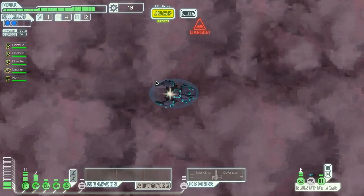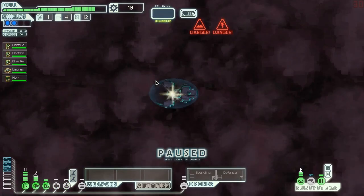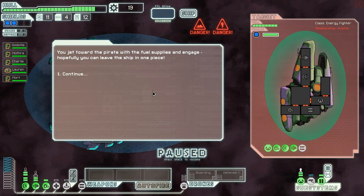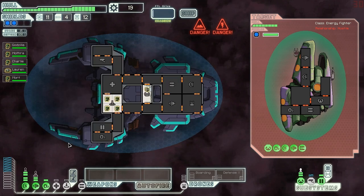And an ion storm - magnificent. We spy two pirate ships lurking in the nebula here. They remain unaware of our presence, but once we're able to get scanners to identify their cargo, we discover that one is carrying fuel and the other ammunition. They begin to drift away from each other in the storm. Let's secure the fuel supply - we don't need ammunition because we don't have any weapons. It's Zoltan. Why is everything Zoltan? We jet towards the pirate with the fuel supplies and engage. We would be able to leave the ship in one piece if we could fight them, but we can't.